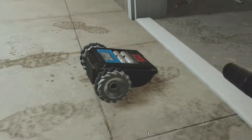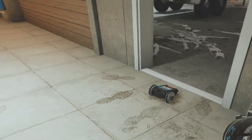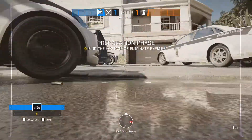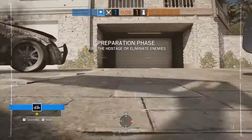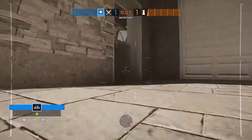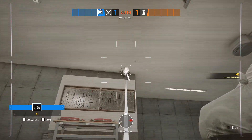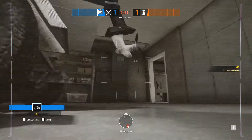Twitch gets two special drones. Your first one is automatically deployed during the preparation phase. During that time you still want to go around and find the objective, take out cameras and enemy gadgets. It is worth noting that this drone is quite a bit quieter than other drones, but it's not able to jump.